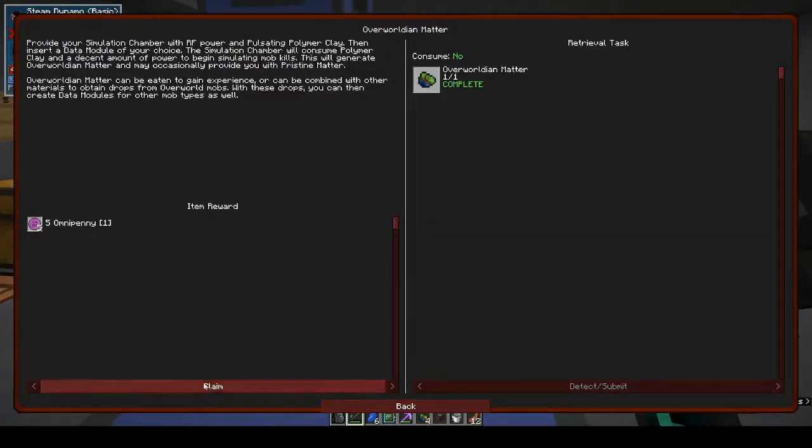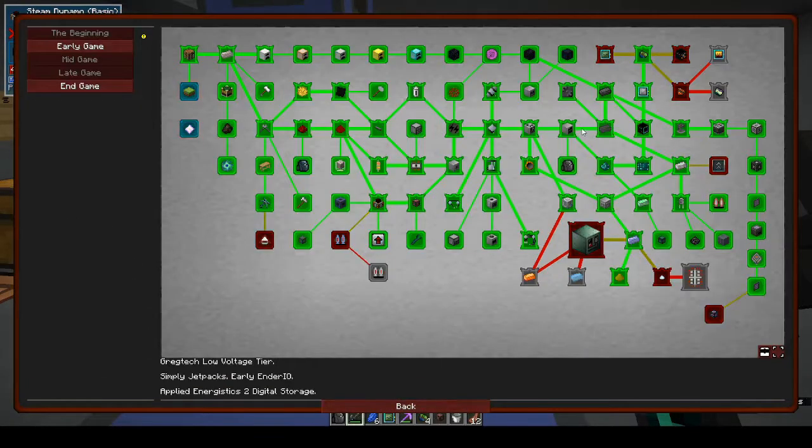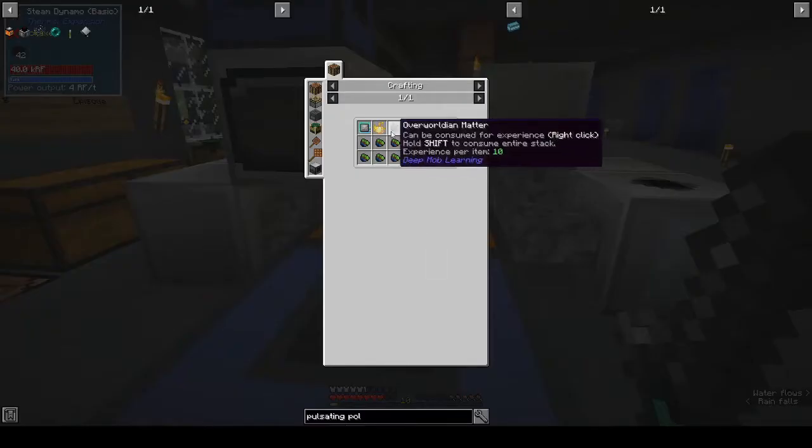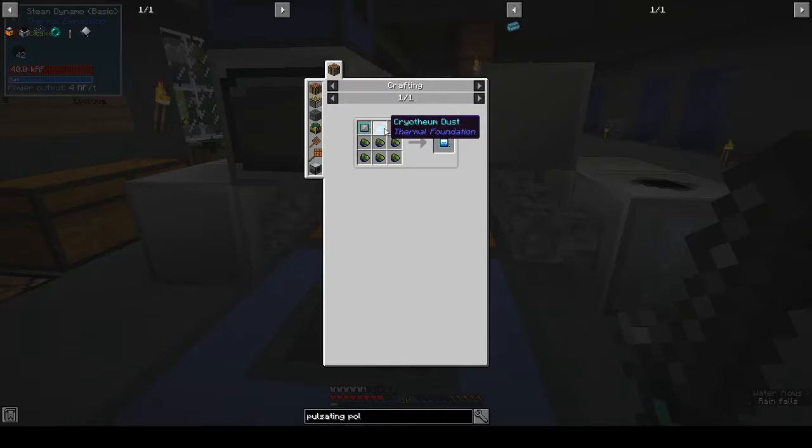We did get a ding — all right, Omnipennies! So from there we can make different mobs: spider, skeleton, guardian, thermal. For that we need pyrotheum, cryotheum, aerotheum, petrotheum. How do we get any of these? Where do we find a blizz? Loot fabricator — deep mob learning.